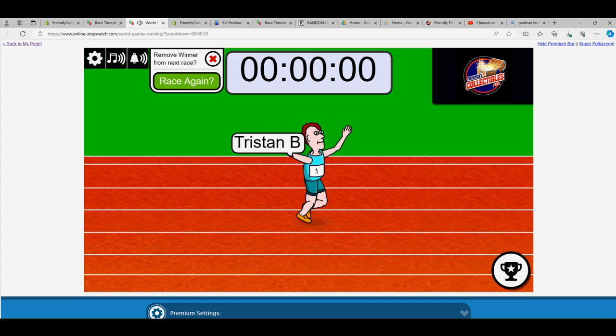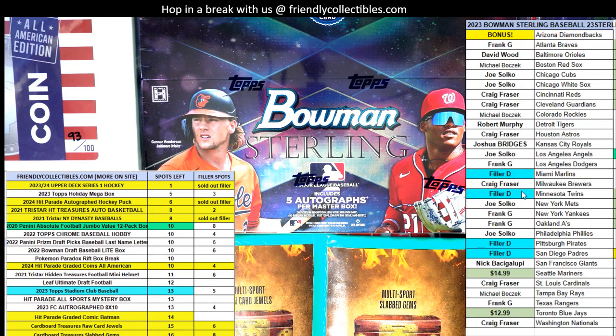Congrats, Tristan. So let's set the next filler up. Tristan now has the Marlins, Twins, the Pirates, and the Padres. We only have a couple teams left here in Bowman Sterling — we have the Mariners and the Blue Jays. Then we're going to break that box.